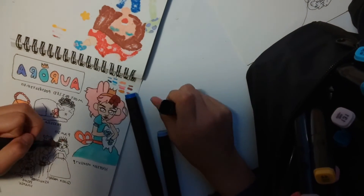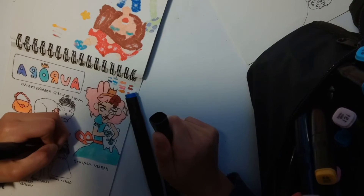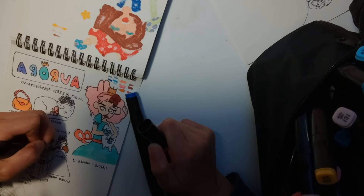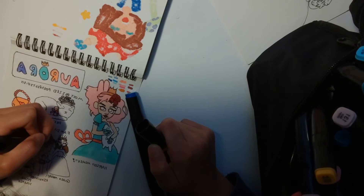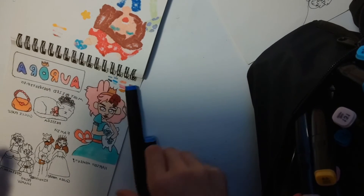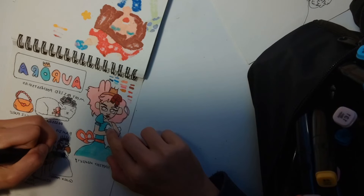I also did her natural hair brown, because I came up with this backstory that she dyed her hair pink to copy Cordelia, who I was talking about in the previous video — she's the princess of the M&M's kingdom. Aurora can be very jealous at times, so that's why she copied Cordelia's look.